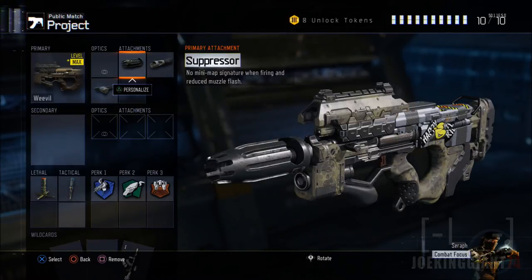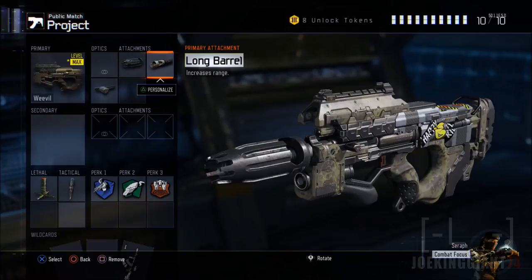Sometimes you don't need the suppressor — you might want to add attachments that help in other ways. But I suggest adding the suppressor if you want to get some chain kills without getting detected. Moving on to the next attachment, which is the long barrel. The long barrel is actually going to help you get those medium range kills and a little bit of long range kills.